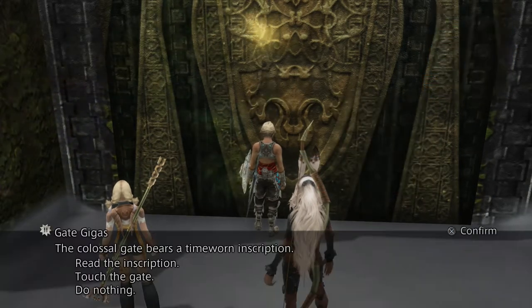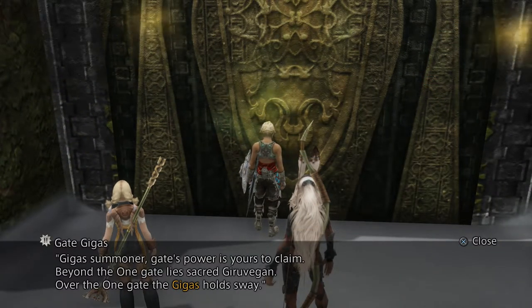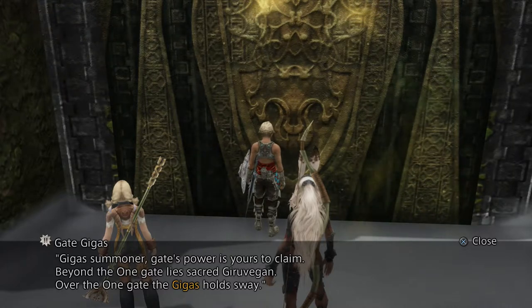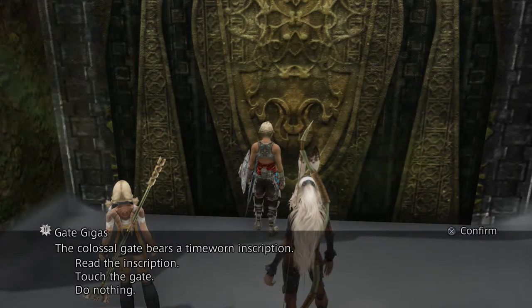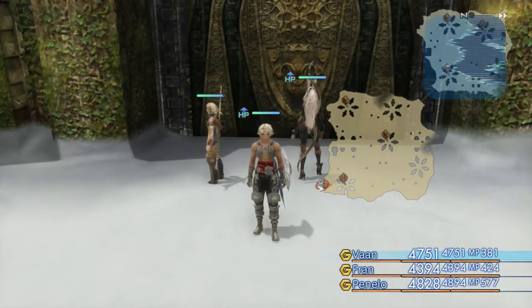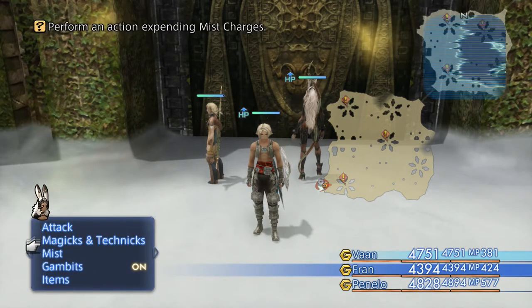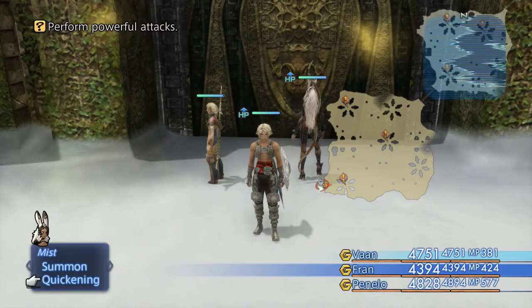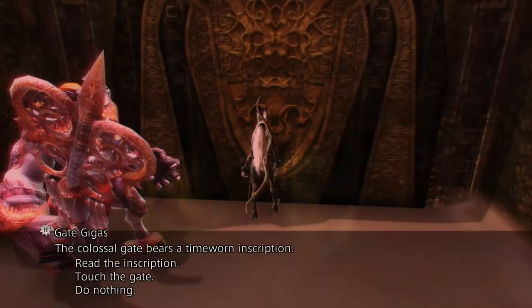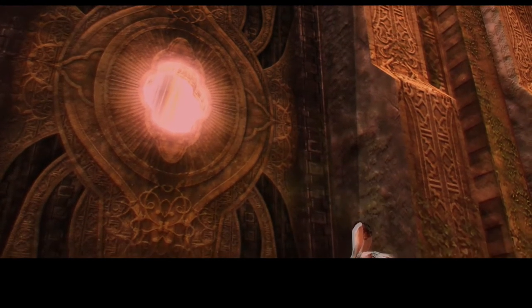If we read the inscription here, it tells us: some of the gate's power is yours to claim; beyond the one gate lies sacred gear of Egon; over the one gate, the Gigas holds sway. Basically, if you don't know what it's talking about — and you can see it will not do anything — you need to summon Belias. I think it's Fran that has Belias. Belias is the Gigas. And now we can go ahead and touch the gate and open it.